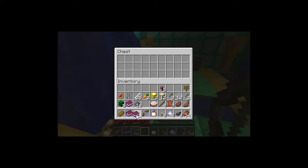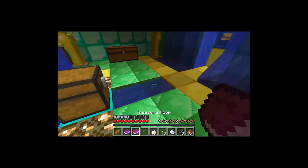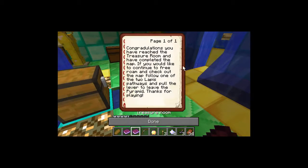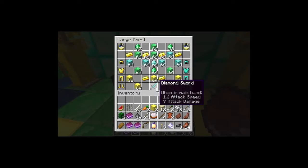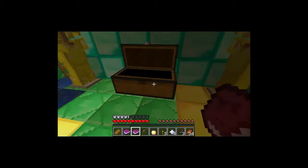Treasure room! Congratulations, you have reached the treasure room and have completed the map. If you would like to continue to free roam and check out the map, follow one of the two lapis pathways. Pull the lever to leave the pyramid. Thanks for playing. Oh yeah, this is definitely a nice treasure room.